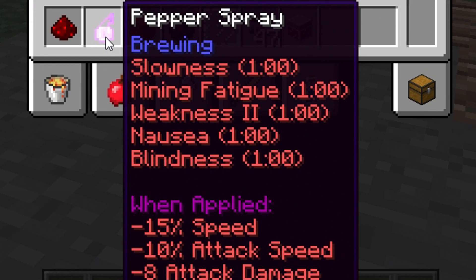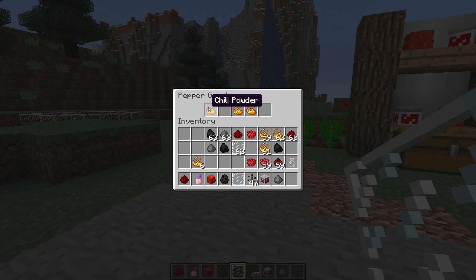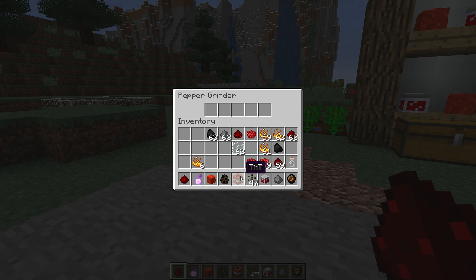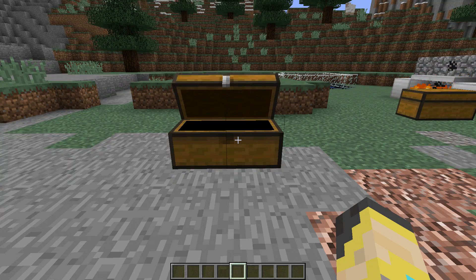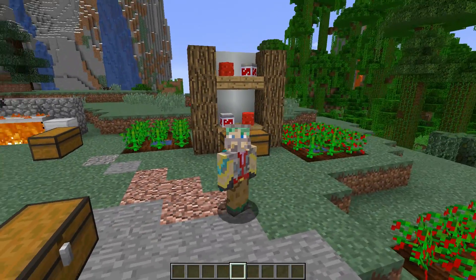Take a look at what pepper spray does — you definitely don't want to get hit by this stuff, seriously. There is also the pepper bomb. To make it, put your items in the pepper grinder table just like that and you have a pepper bomb. If you want to move your grinder, don't mine it — put TNT in it and it will break so you can move it around. There's a wonderful readme file inside the data pack folder that covers all of this information in detail.